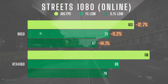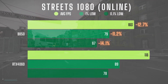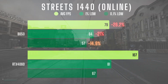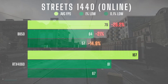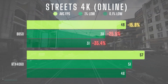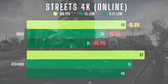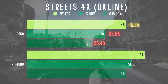But things changed once I went into online raids. At 1080, the tables completely flipped — the 4060 took the lead, with the B580 now trailing by about 10-15% across the board, including average FPS, 1% lows, and 0.1% lows. In 1440 online, the performance gap grew even more: the B580 was 26% behind in average FPS, with 21% lower 1% lows and 15% lower 0.1% lows. Finally, in 4K online, the B580 continued to fall behind — 15% lower average FPS, 25% lower 1% lows, and a massive 35% drop in 0.1% lows compared to the 4060. So while the B580 shined in controlled offline scenarios, the 4060 clearly pulled ahead in online real-world gameplay.